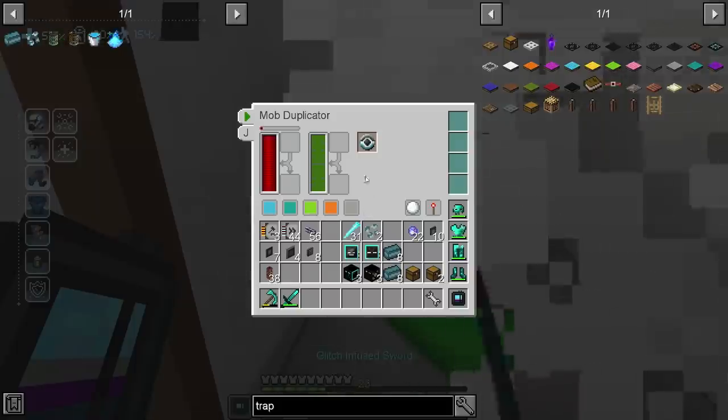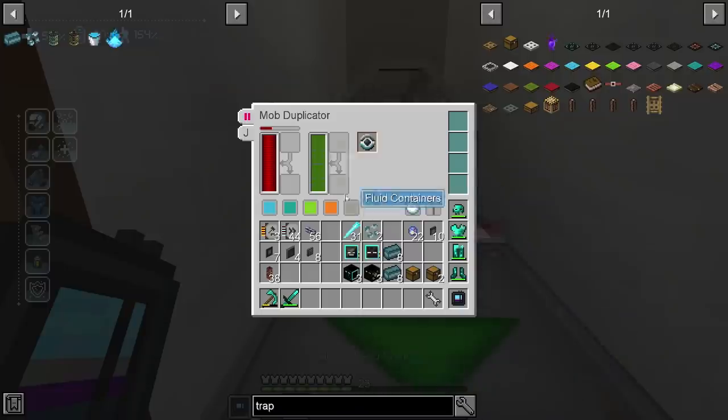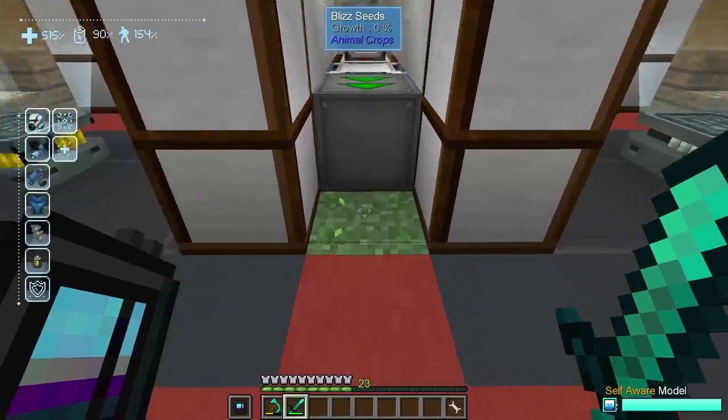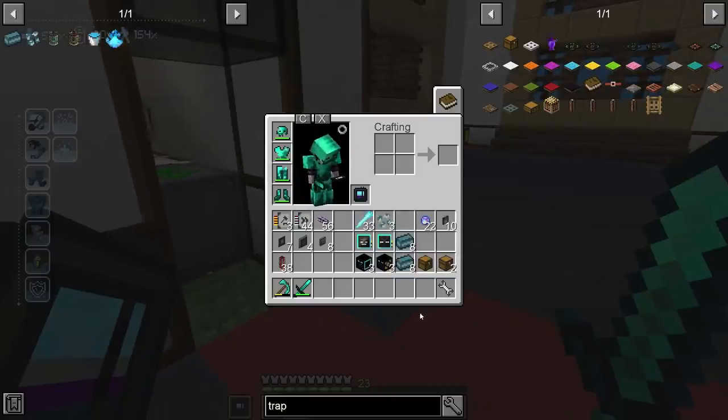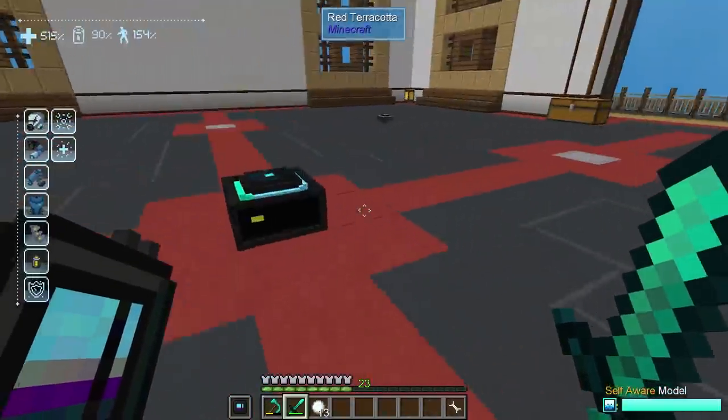I totally forgot that I had this mob duplicator set up, so I just grabbed a mob imprisonment tool and got that done. I guess I don't need that seed either — I used zero seeds because I just got my seed back. So that's pretty awesome.